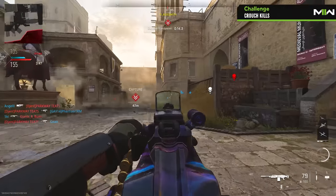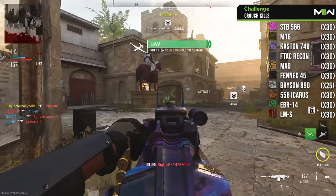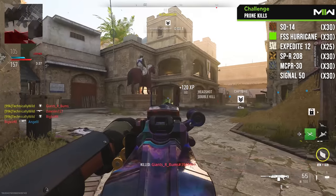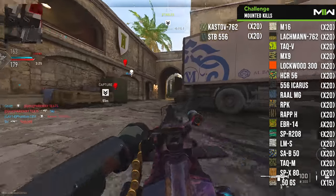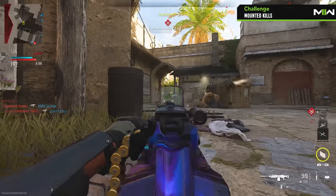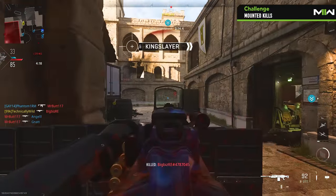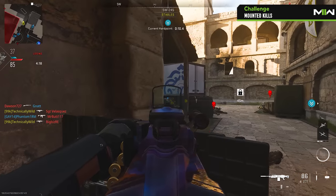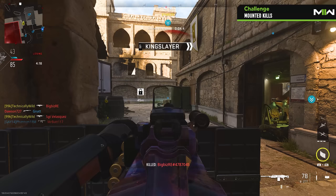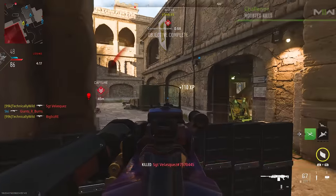Crouch, prone, and mounted kills all require you to enact a specific movement in order to complete them. The fastest way to finish these is to do that specific action until the camo is unlocked. Crouched and prone kills can be completed anywhere, while mounted kills require you to mount on select surfaces. Some weapons will have bipods that allow you to mount while in prone, which really helps. In extremely rare cases, like the Demo Nero and SA Sidegrip for the Raal, having these attached will count for mounted kills without you having to be mounted at all. You are also able to combine prone or crouch kills while mounted, as long as you match the requirement for each challenge, like mounting with the bipod while prone.